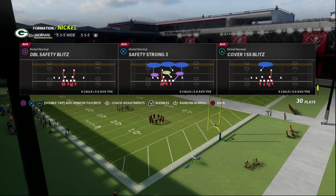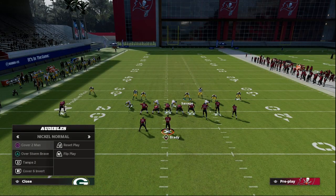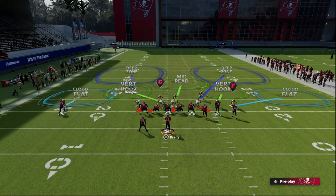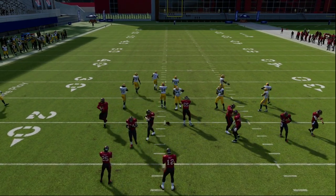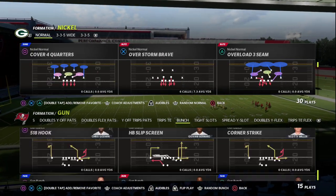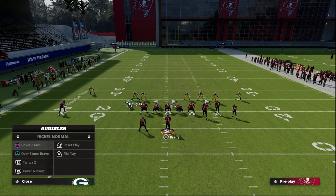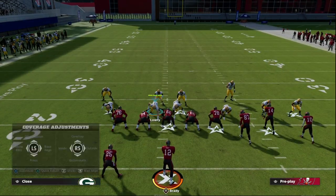You see here the double safety blitz on nickel normal — we're just going to audible to Tampa 2, and you see the safeties are now down. If I pinch my defense, the issue is that if I don't manually move these guys, they go backwards. So what I recommend is — and this is a tip I used back in Madden 12 and 13 — when they come out like this, just move them into position, then audible, and you'll see they don't move.